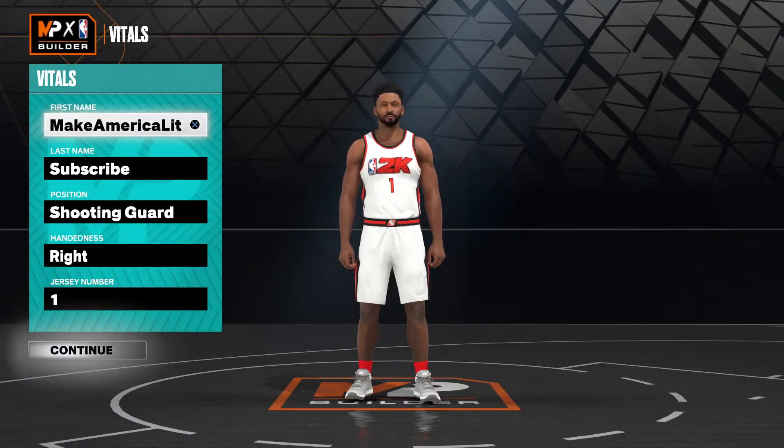Yo, what is good YouTube? It is your boy MechAmericaLit back with another NBA 2K23 video. In today's video, I'm making you guys another episode of NBA Player Builds. As you can see on screen, in today's episode we are going to be recreating Minnesota Timberwolves' Anthony Edwards, otherwise known as Ant-Man. So let's just jump straight into his build.